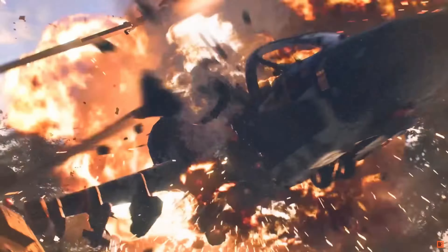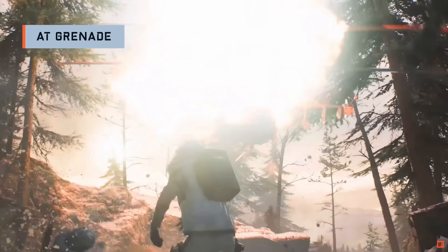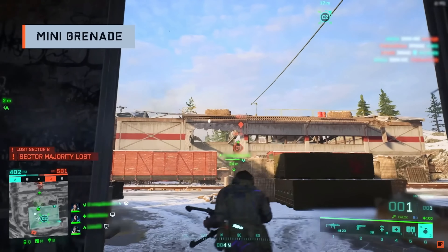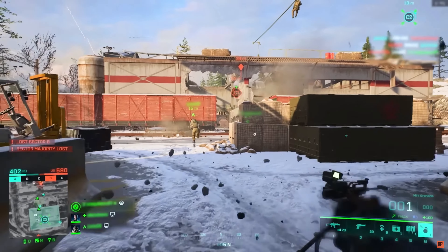The anti-tank grenade could be fun to try and see how far it can be thrown in blowing up a helicopter mid-air, kind of like the trailer. Lastly, we're getting a mini grenade, which can be thrown faster and further than regular ones, and we'll be able to carry more of them. Hopefully they won't become annoying for infantry players.